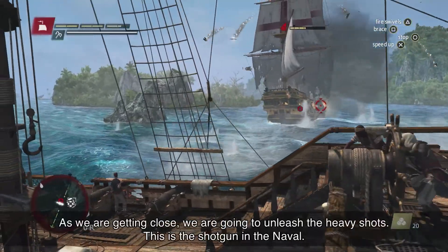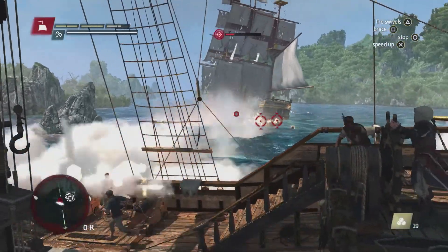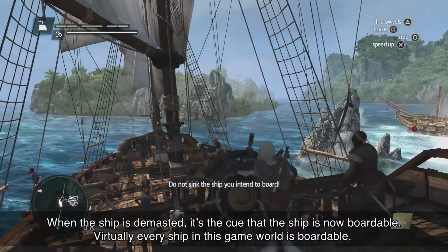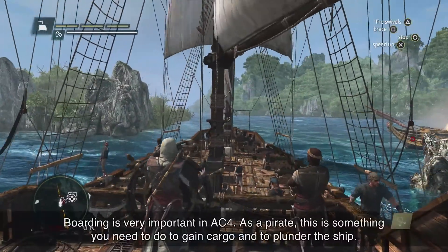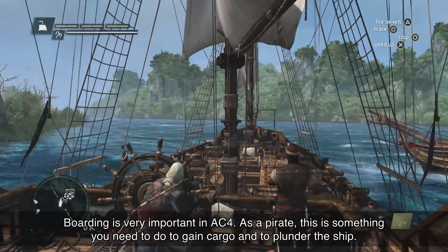As we get in close, we're going to unleash the heavy shot — this is the shotgun in naval combat. When a ship is demasted, it's the cue that the ship is now boardable. Virtually every ship in this game world is boardable. Boarding is very important in AC4. As a pirate, this is something you need to do to gain cargo and to plunder the ship.